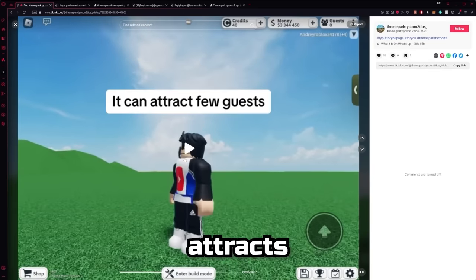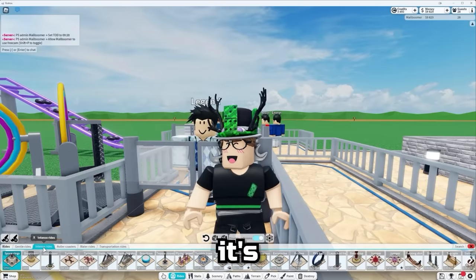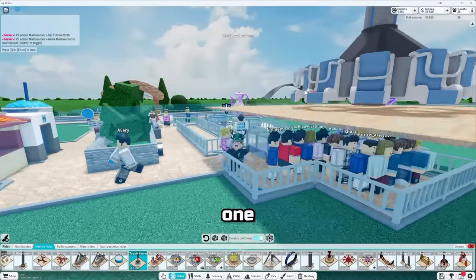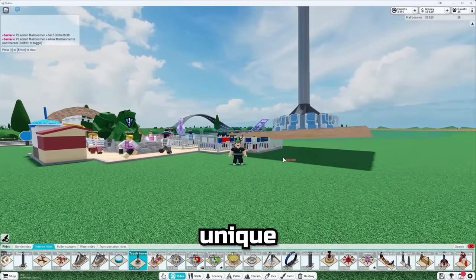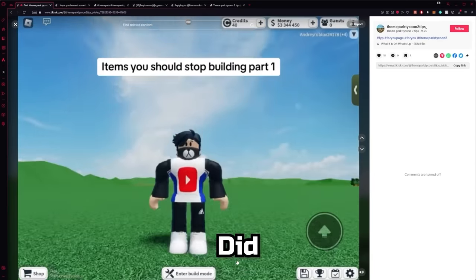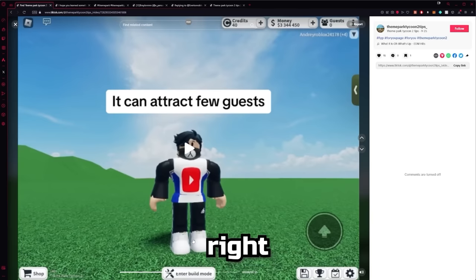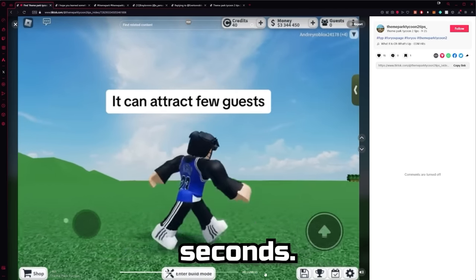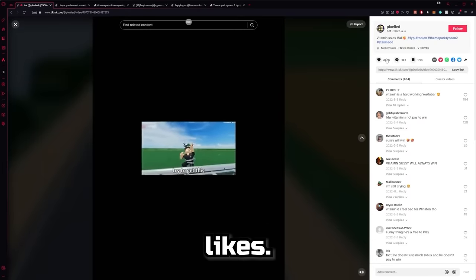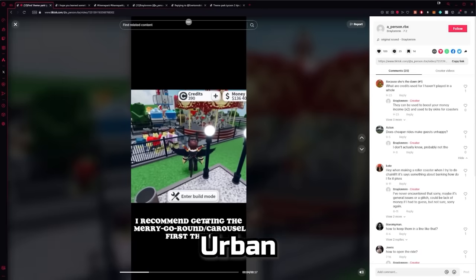These are items you should stop building — Topple Tower apparently attracts few guests. I don't know about that, but if you just mean the ride is kind of ugly because it was one of the first rides ever added to the game — I can understand that, there's a giant duck on it. It's one of the few rides I'd actually like to see get an update. He just hates the ride and walks away — that was the whole video. Wait, someone literally uploaded my video to TikTok and it has 25,000 likes. It's kind of a funny fan edit though.